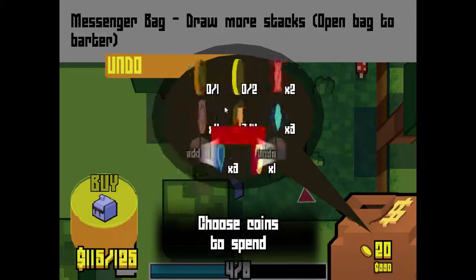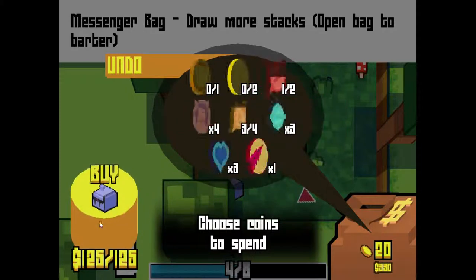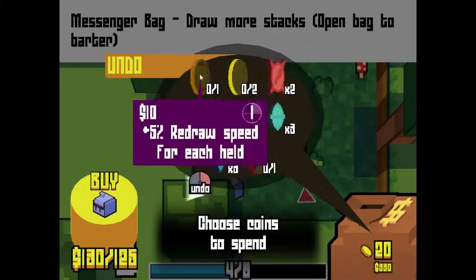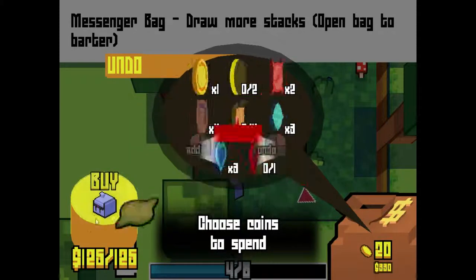I don't really want to give up anything, but I'm just going to because I want some of these items. Actually, wait — let's donate one of these negates, actually. Yeah, that should be good. Alright.